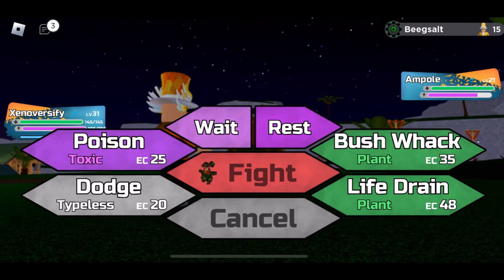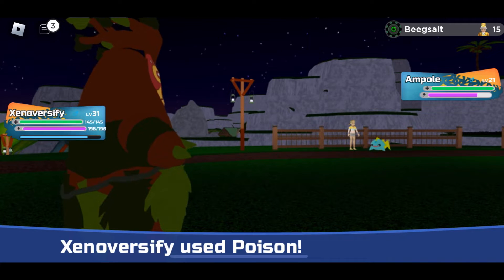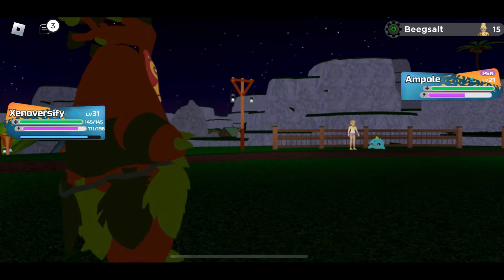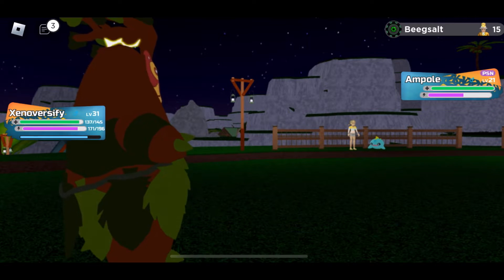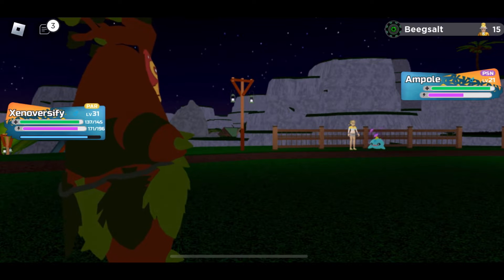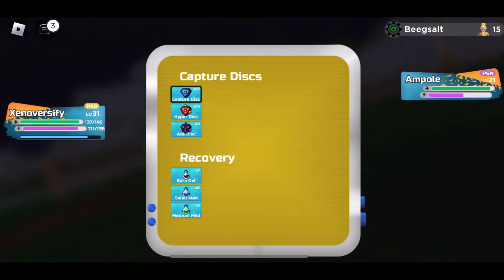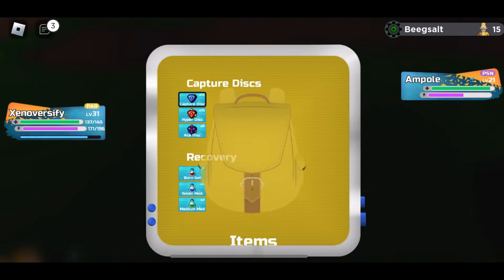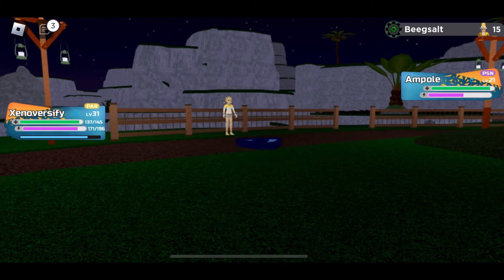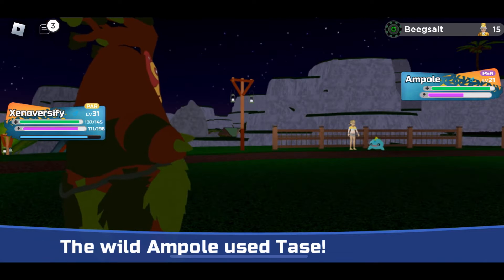I'm gonna weaken it a bit. Oh, I could use Poison. Tenderslim — not very effective. You gotta be kidding me! Seriously? It actually paralyzes? You know what, fair trade-off. Status on status, I guess. Yeah, I didn't really expect that to work.